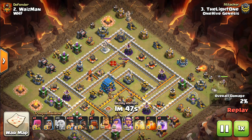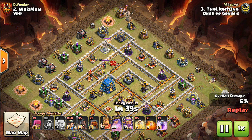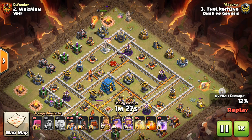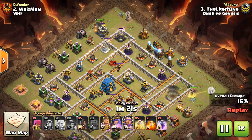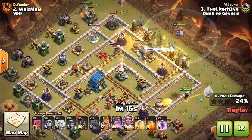Zach the Tron here from OneHive Gazette with the next video. Today's topic is Miners. Miners are completely back at Town Hall 10, 11, and 12, but especially Town Hall 11 and double especially Town Hall 12. They are making their way into the meta very quickly, and there have been some adjustments to them in recent updates making them a very viable option.